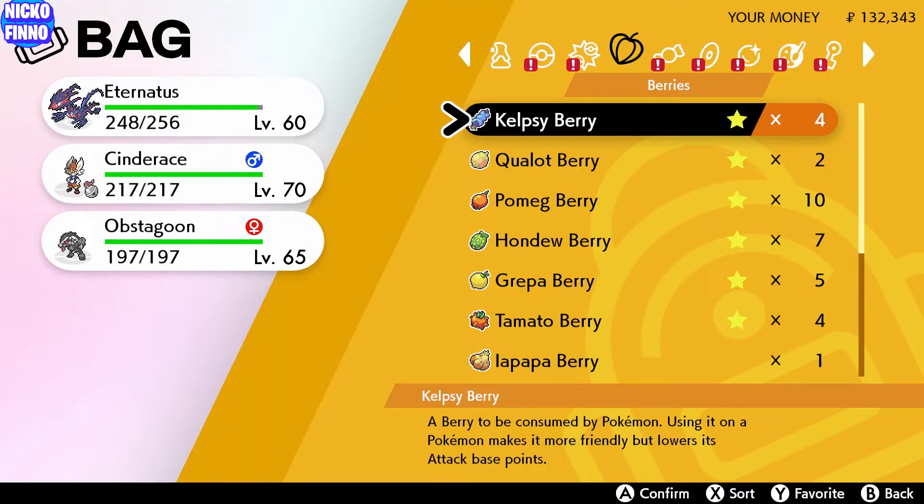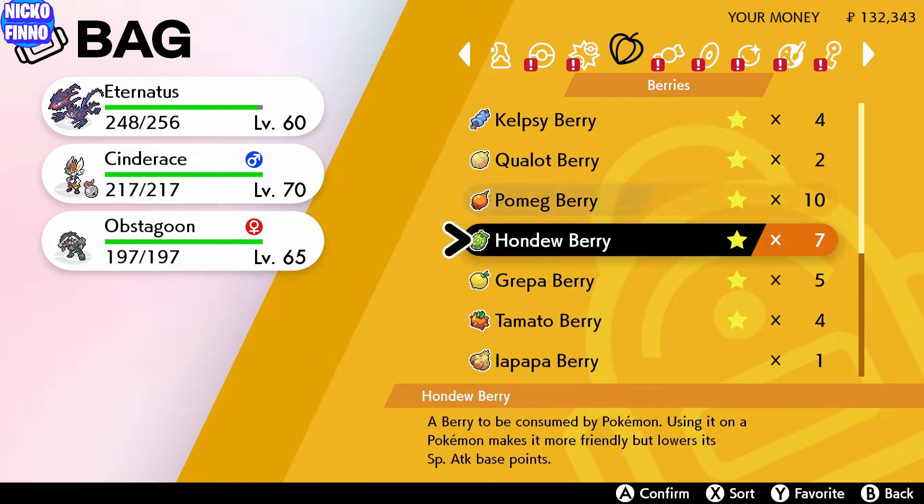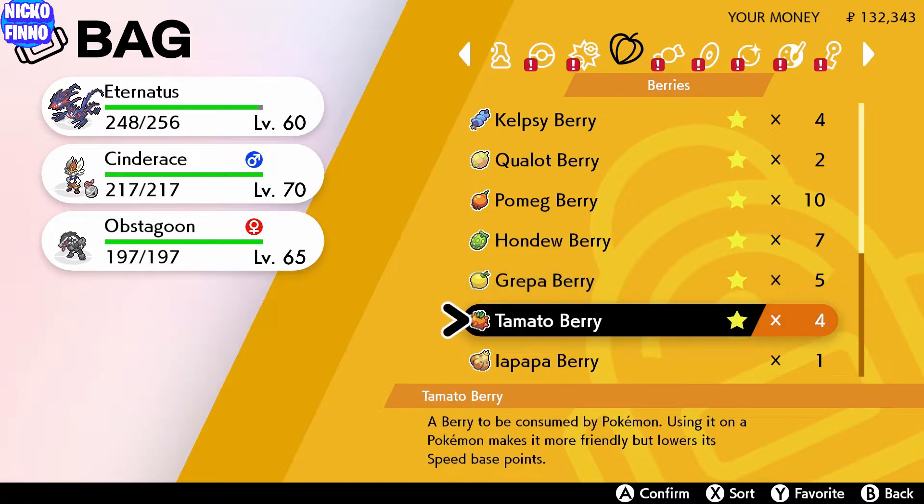Here are the six different types of berries that affect EV stats. The Kelpsy Berry lowers attack base points. The Qualot Berry lowers defense base points. The Pomeg Berry lowers HP. The Hondew Berry lowers special attack base points. The Grepa Berry lowers special defense base points. And the Tamato Berry lowers speed base points. The reason for these berries is so you can lower a Pokemon's EV in a specific stat to increase it in another stat to change the EV structure. Each berry lowers it by 10 points.